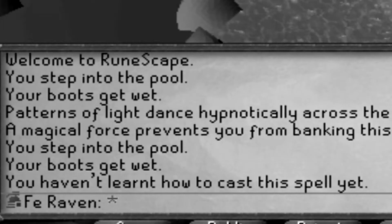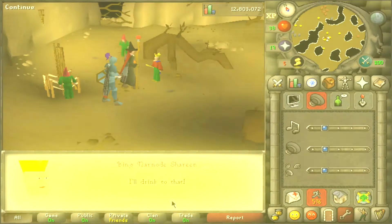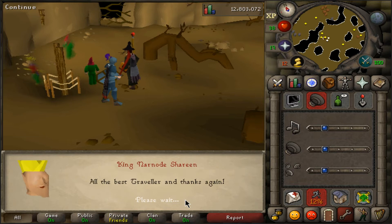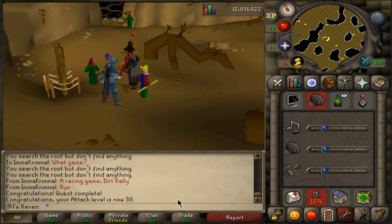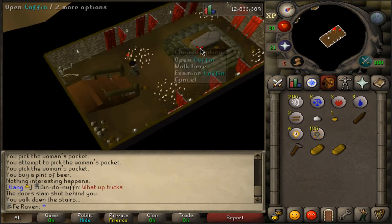We finished episode 1 by learning to teleport to Ardon City from the Plague City quest — that's one of the rewards. Episode 2 is going to be focused on the pursuit of barrel gloves, the best-in-slot items in the glove slot for any character. As an Iron Man, I might as well get that out of the way first because it gives me access to quests like Desert Treasure, Heroes Quest, Lost City, Dragon Slayer, and Monkey Madness. So my account will be very well-rounded once I finish all those quests.